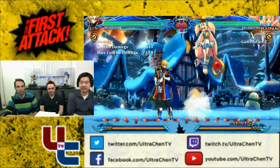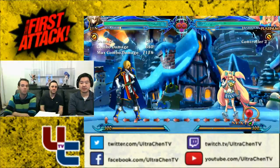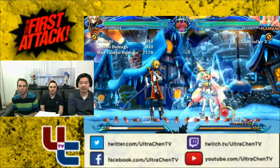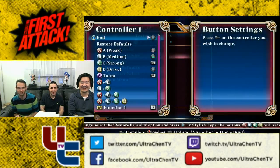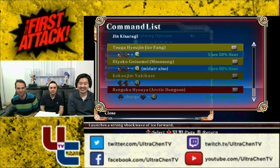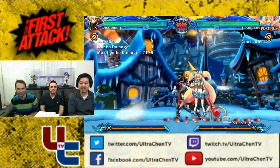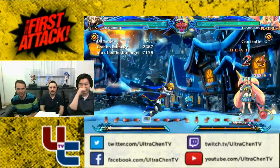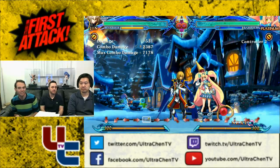What costs half a bar — 50 meter? You're going to do your supers with 50 meter generally. Some supers cost 100 meter, but most are going to cost 50. Your astrals are also going to be 100 meter.